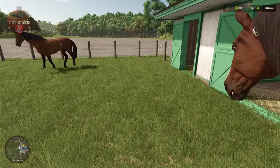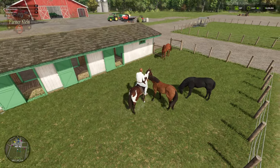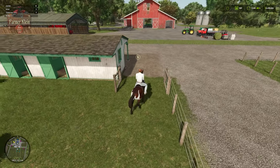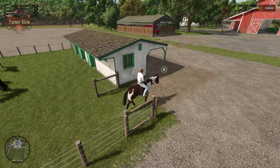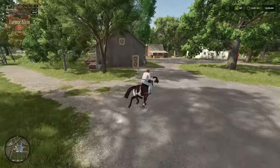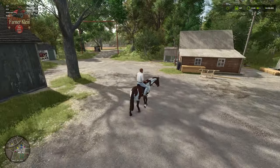Once you ride your horse, you're going to walk up to the horse and hit E to enter. You will magically be saddled on your horse and be able to walk around. W-A-S-D is how you walk — hit W a couple of times and you'll go from a casual walk to a trot, to a canter, to a gallop. You can hit spacebar to jump, S to slow back down through the various steps, and A and D to turn.